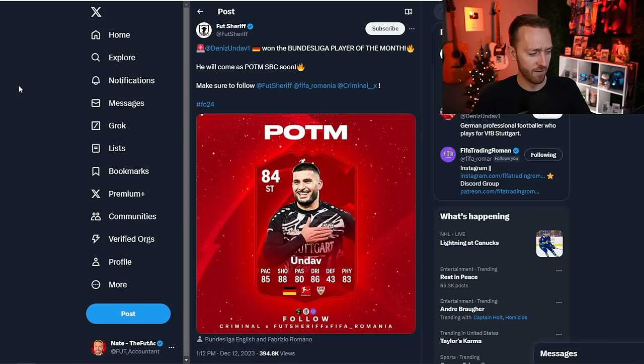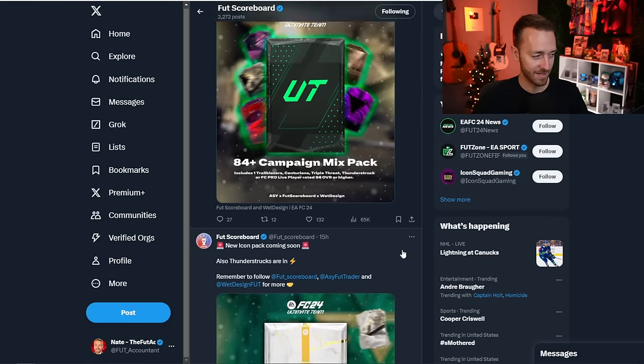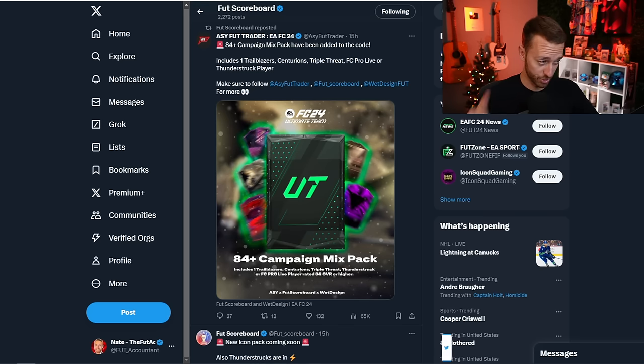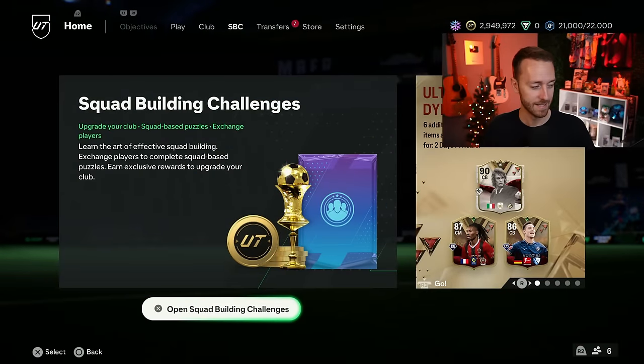Also leaked: Undav's Bundesliga Player of the Month — I don't expect it this week as it wasn't in EA's content tweet, but it could be an interesting card with good links. Also added to the code is an 87-plus base Centurions or Thunderstruck icon pack, and an 84-plus campaign mixed pack including Trailblazers, Centurions, Triple Threat, FC Pro Live, or Thunderstruck players. Those campaign mixed pack SBCs are always cheap but bad value — fun to do though.